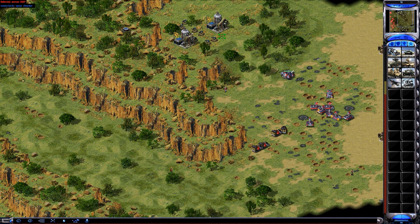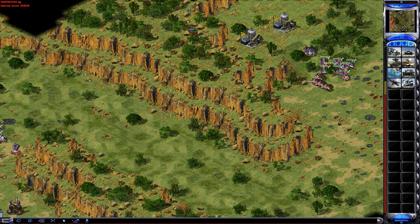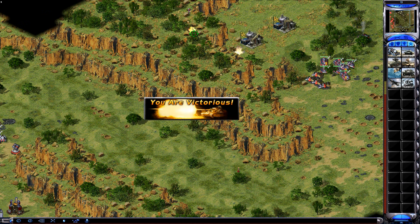I think keeping the hospital actually might have won me the game, because my racketeers took out a lot of prism tanks - they stayed alive longer and absorbed a lot of blasts from the battle fortresses. Part of the reason was having a hospital advantage. Him killing the oil did help him, but it wasn't enough compared to the tech building advantage. Good game - you are victorious.